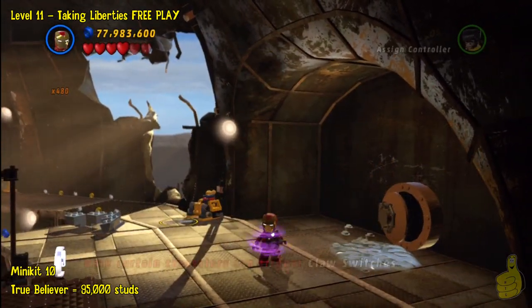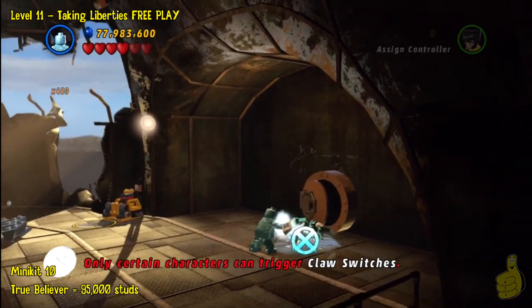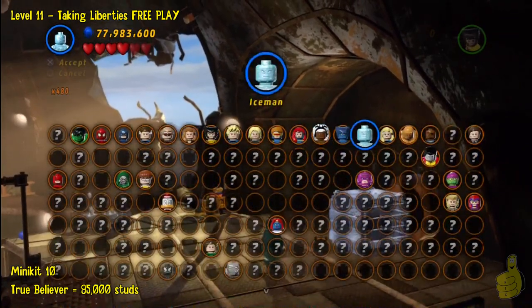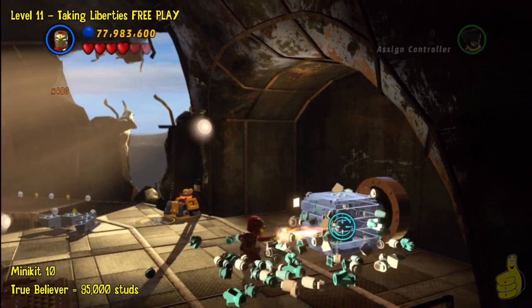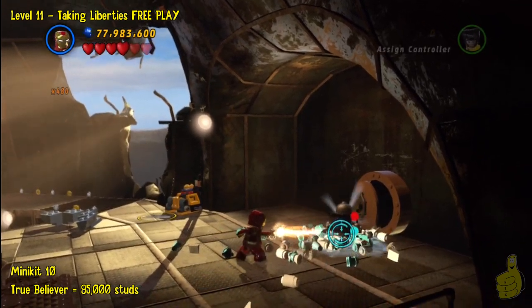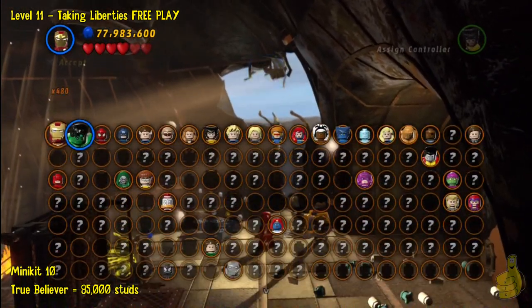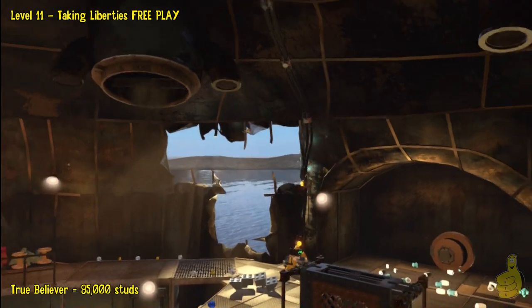Once you get that fifth blue sign, feel free to switch on over to Iceman. If you've got somebody else with some freezing abilities, that's fine too. You will actually freeze a mini kit and you'll need some heat to heat it up — the heat is on. Now we've got that mini kit, 10 out of 10! And since we already got Stan in Peril, we're good. If you're here for the collectibles, we are done — you can roll out.